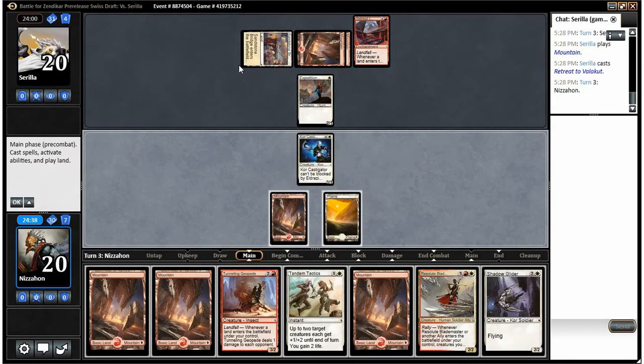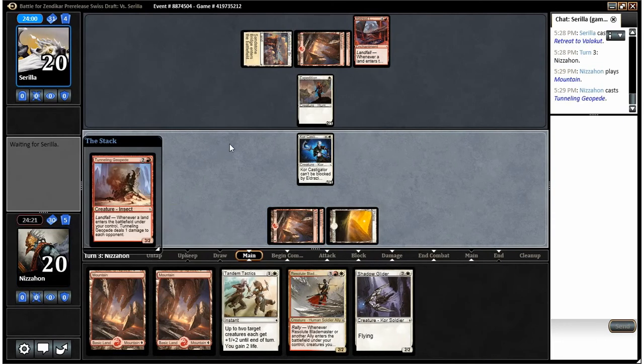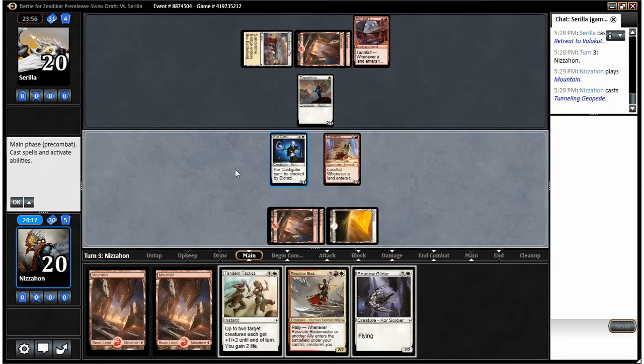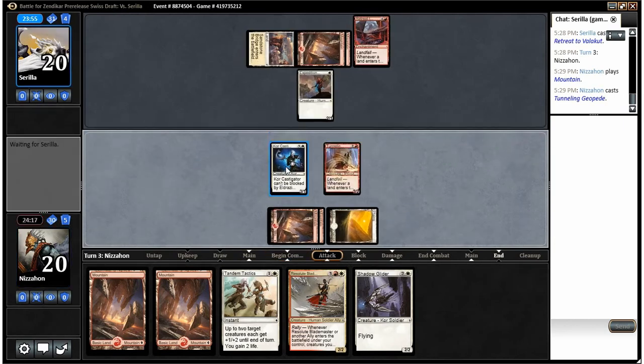We drew a three-drop, which we already had one of. I think I'm gonna swing with my Castigator — if he blocks, you can get a lot more value out of Tandem Tactics when you're swinging with more than one thing. So I think I'm actually going to play Tunneling Geopede on my turn. This can make guys unblockable and make his guy plus two, plus zero — that's fine with me, it's another card we passed.